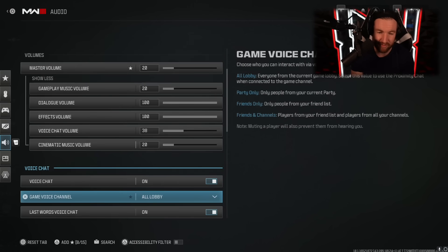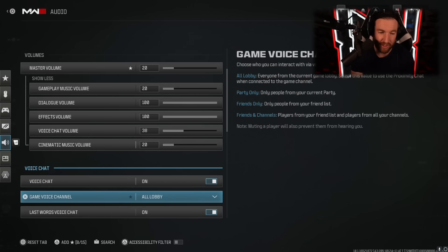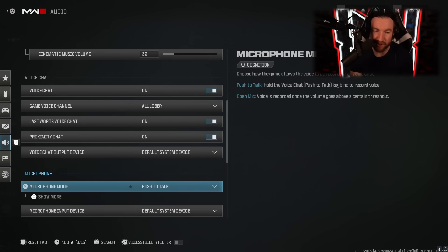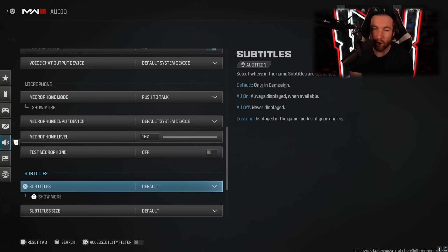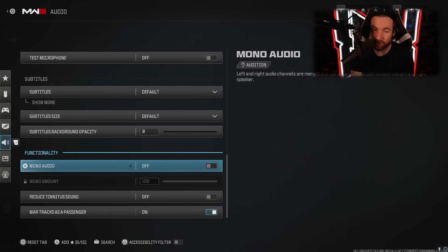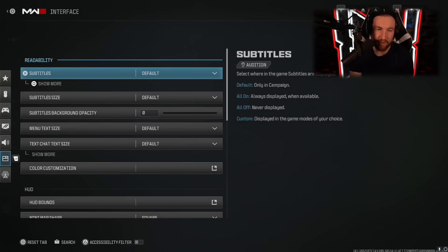Voice chat I have on, but if you don't want to hear people you can turn it off. Same goes with proximity chat. I have my microphone on push to talk — put it to whatever button you prefer. Subtitles I'd recommend keeping on mainly because sometimes things pop up in game that you might not hear, but if you can read them you'll know what the characters are saying. Mono audio — if you turn it on you're not going to be able to hear where footsteps are coming from. Just do not turn it on.